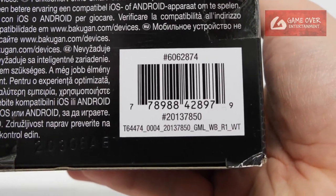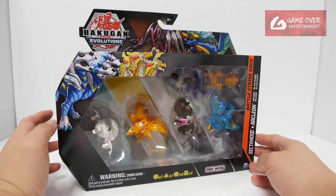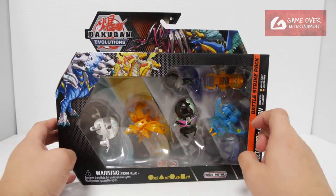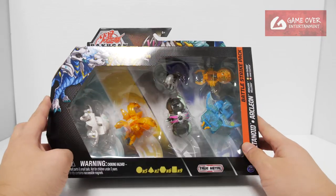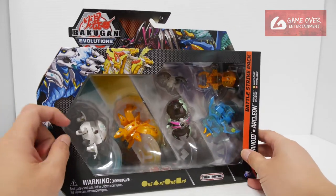Have a look at the Bakugan in case you're interested. This is the second Battlestrike pack which we are unboxing for Wave 3. So all of these are new molds for Bakugan Evolutions — never seen them before, no repeats so far. Haos Helcore is an Armor Alliance mold.